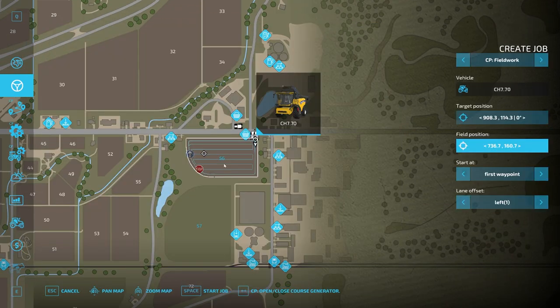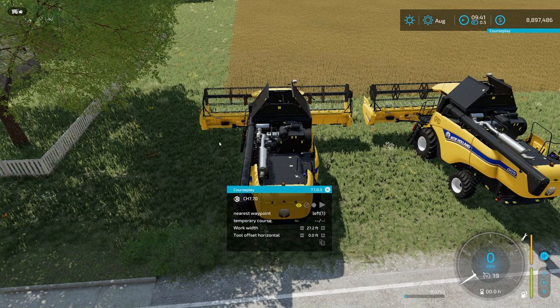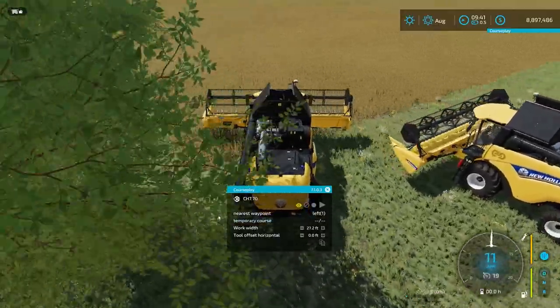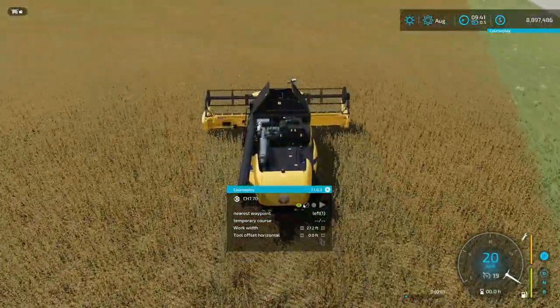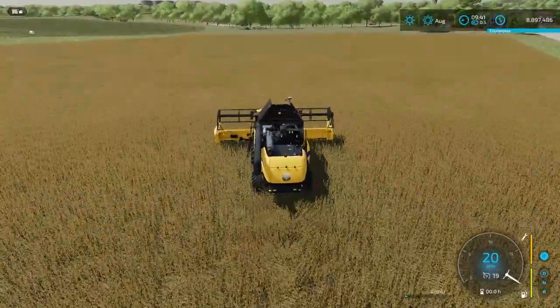Now if we look out here at the course you're going to say, well, that doesn't look like two harvesters going around. That is because the harvesters are going to go on either side of that line and then work their way around that way, so it will all work out just fine. The starting point of the course is over there — it may put a weird starting point depending on what you've got going on. I have that temporary course in here and field destruction is off. I can adjust to see all the lines, none of them, or just the front or the stop and start points.